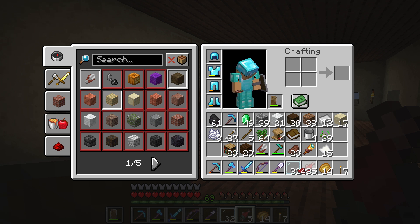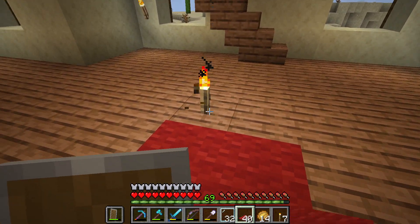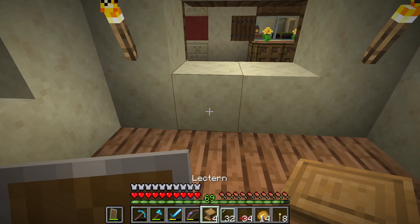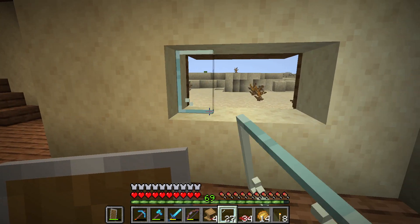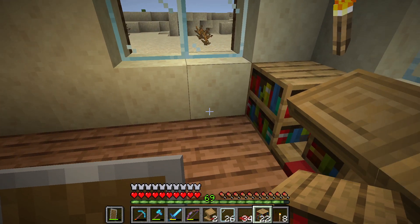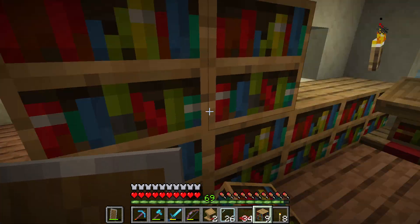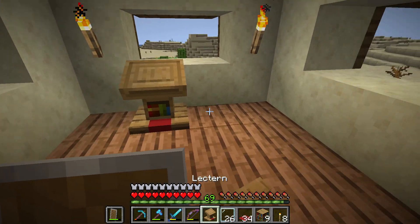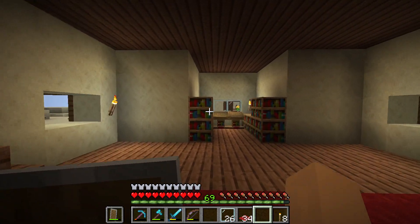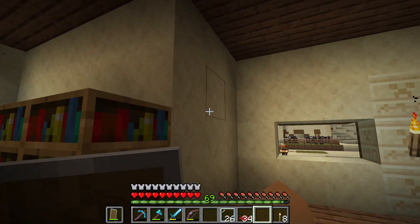So this is going to be our library, and to make it look even more welcoming I'm going to place a red carpet at the entrance. Let's place the glass in the windows. There will be a double lectern, and all the way around it there will be bookshelves - maybe also under the window, coming out like this. Here it will be a bit higher, just like that. We're going to do the same on this side - two lecterns next to each other with bookshelves coming out. We ran out of bookshelves, but every corner will look like this.